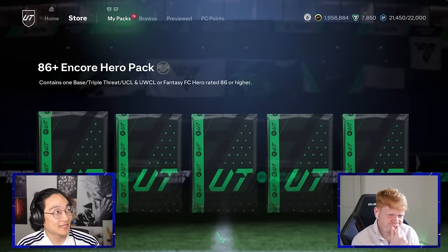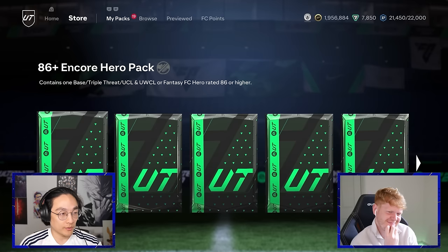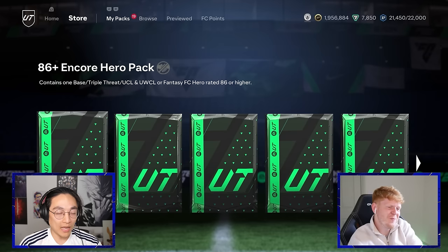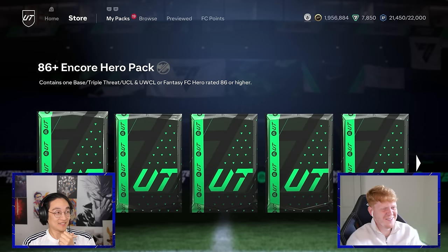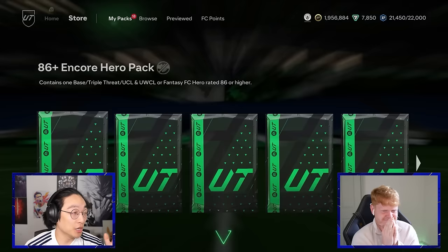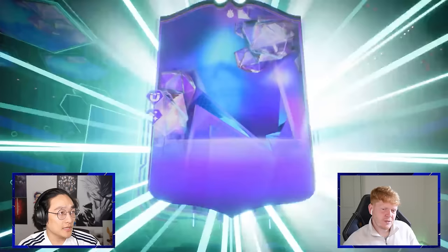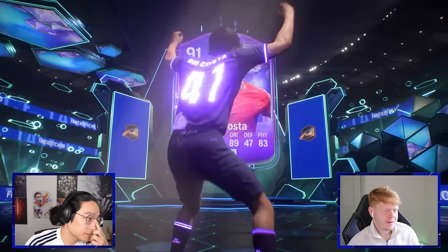Not many packs left — we can mix up the last six if you want. I'll take the first one, then you have the next three, then I'll have the last two. Let's see if this makes any difference. This is for you — number one, it's a Fantasy FC Portuguese CAM. It's Rui Costa — 91 rated. It would have been nice if it was another version, but he can play on the left. Another Rui Costa, better than the one I have though.